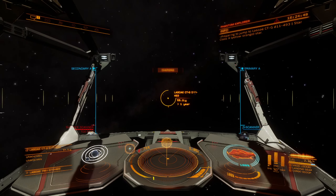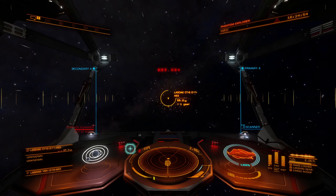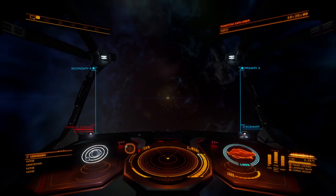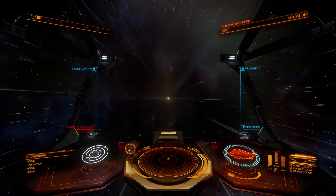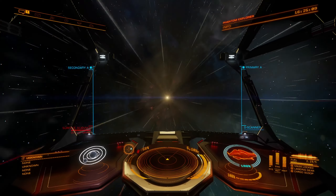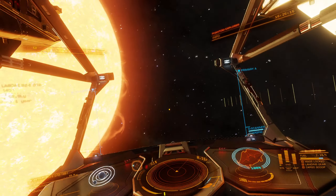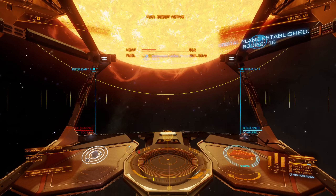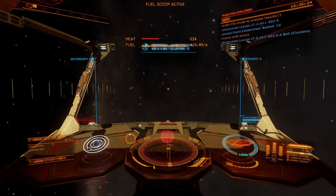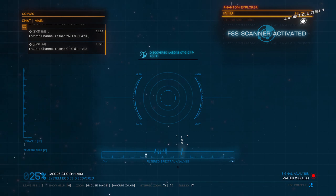We're definitely out of the galactic center now — you can tell that the stars are much more spread apart and the ambient light level is much less. Let's hope that this one has some bodies in it. We'll go ahead and do a full scan of this system — there should be a landable body at the very least. Got another water world, so we'll scan that.